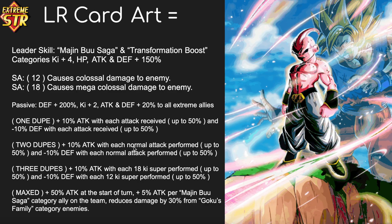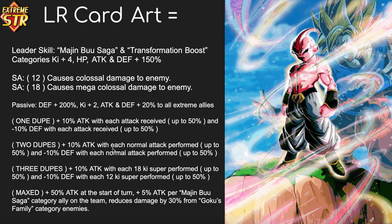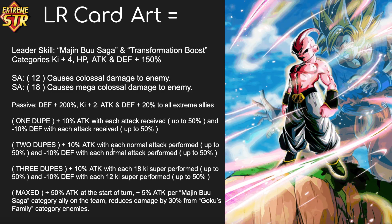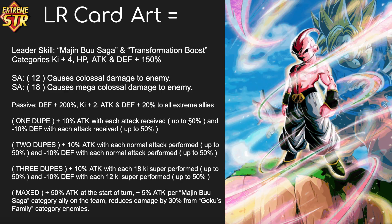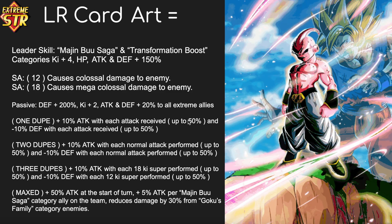With one dupe, he gets +10% Attack with each attack received up to 50%, and -10% Defense with each attack received up to 50%. So he gains 50% Attack but loses 50% Defense, leaving his defense buff at 150% — still significant. With two dupes, he gets +10% Attack with each attack performed up to 50%, and -10% Defense with each attack performed up to 50%. That's a combined 100% Attack boost with two dupes. The reason for this design is inspired by the anime — Kid Boo is a monster who toys with Goku, getting more serious as the fight goes on.